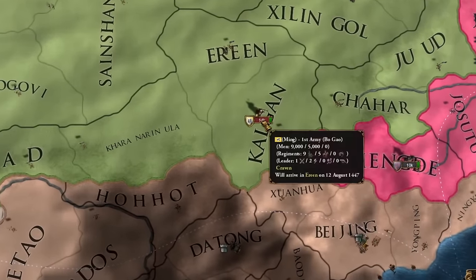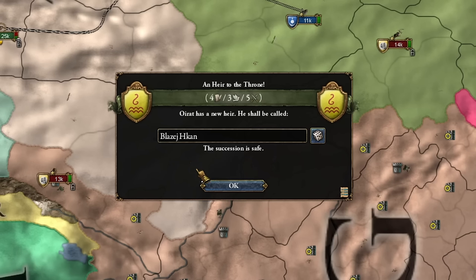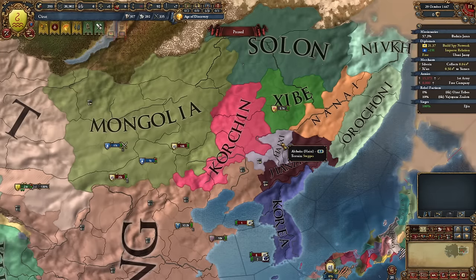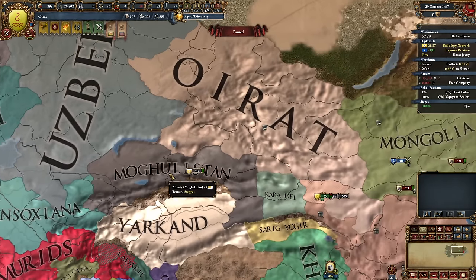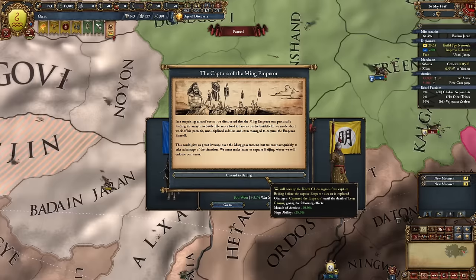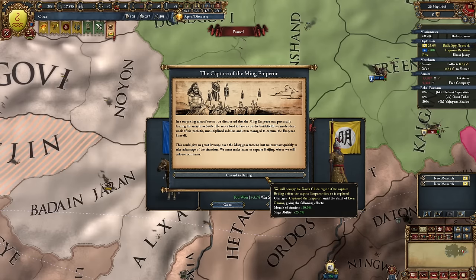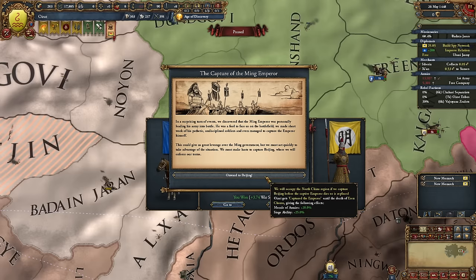It was crucial to find Ming's proper army, commanded by the emperor himself — unfortunately it's led by the heir to the throne. The emperor commands the largest Chinese army. I proceeded to eliminate the smaller armies first. I hadn't broken the alliance with the Manchurian hordes yet, as it was quite possible my western neighbors would attack me from behind. Then I managed to intercept the emperor's army and capture him. The Ming emperor was personally leading his army into battle — a fool to face us on the battlefield. We made short work of his soldiers and captured the emperor himself.